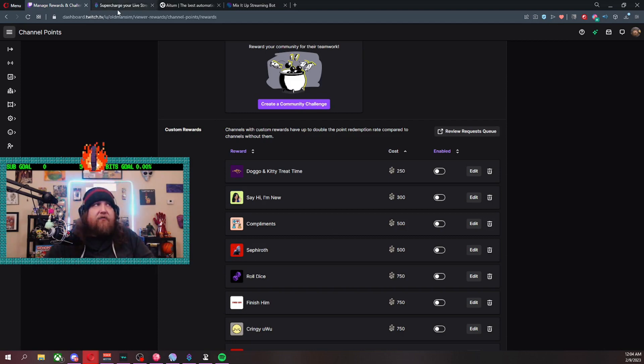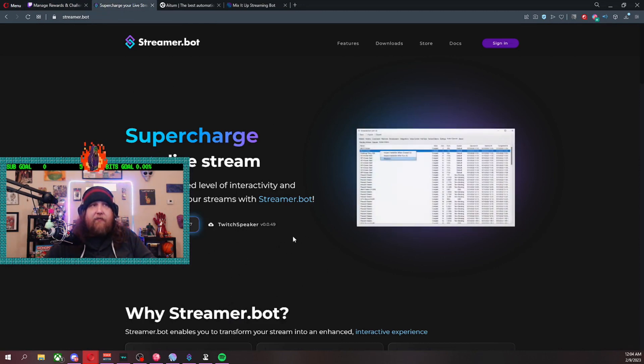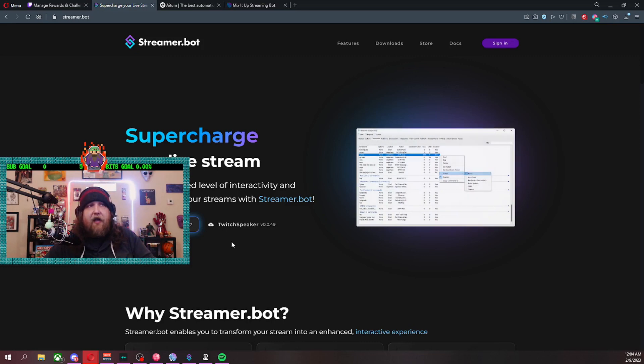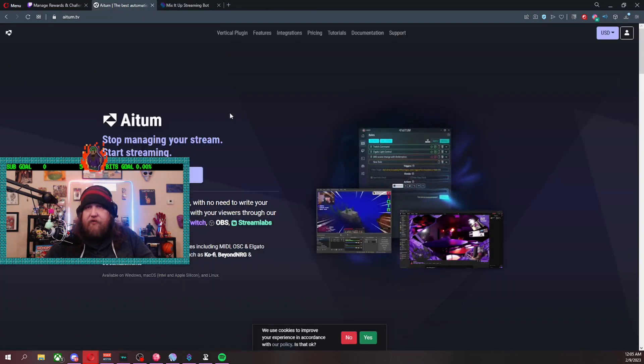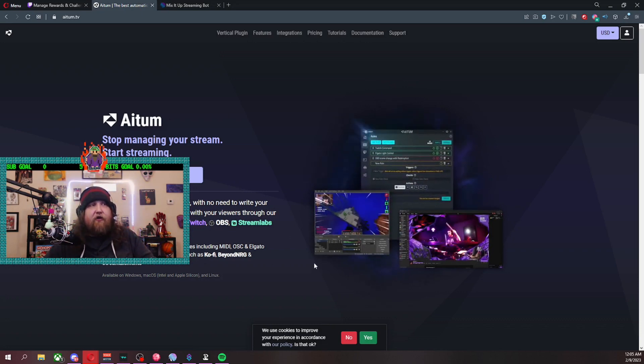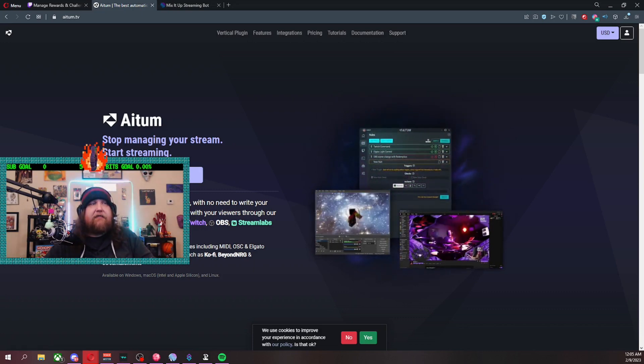That's when I went over to my stream deck and integrated it there as well, which I'll show you. So the other bots I mentioned — StreamerBot is a really good bot for Twitch. It's a standalone bot, just like MixItUp is at this point, with really good features. It interacts directly with the API on Twitch, so it's a lot more intuitive than other kinds of bots. Adiim — which I'm probably saying wrong — is another really cool tool that interacts with your Twitch and does a lot of automated things. It's a paid bot, so I'm not really into that.